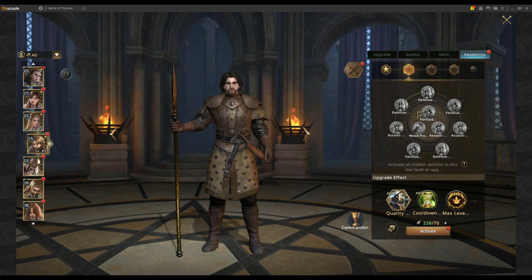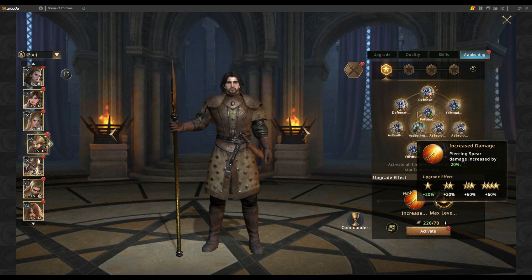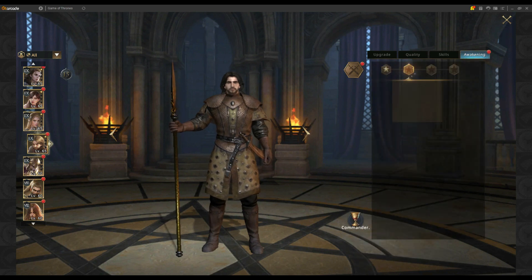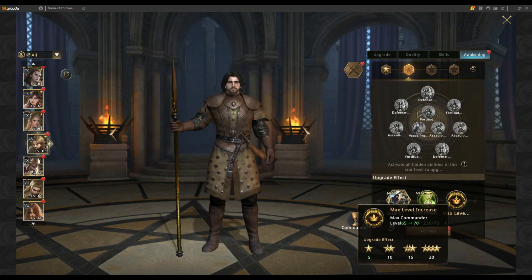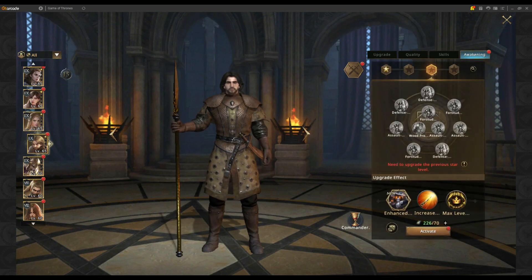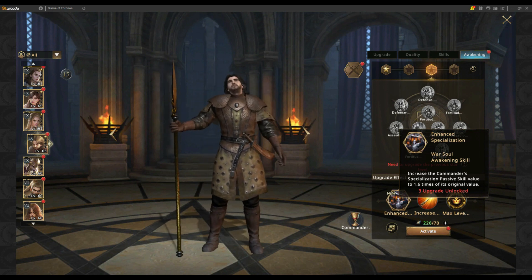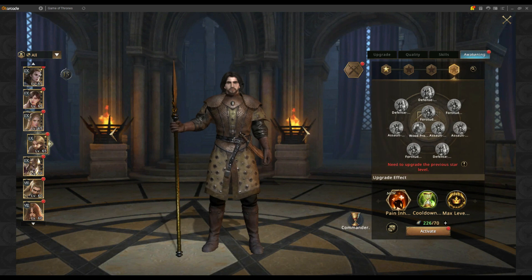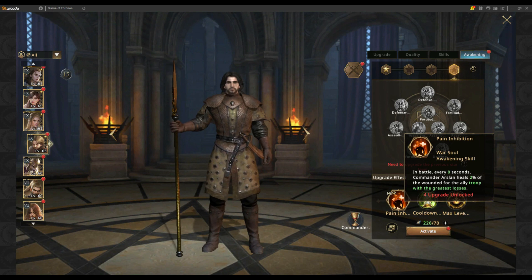As with every commander, the first awakening star gives active damage on your active army skill with a max level increase. The second star increases friendship by one star and reduces the cooldown on his active army skill plus five more levels. The third star is the classic 1.6x multiplier on the original value, bringing him to roughly 50 percent spearman attack and spearman health.